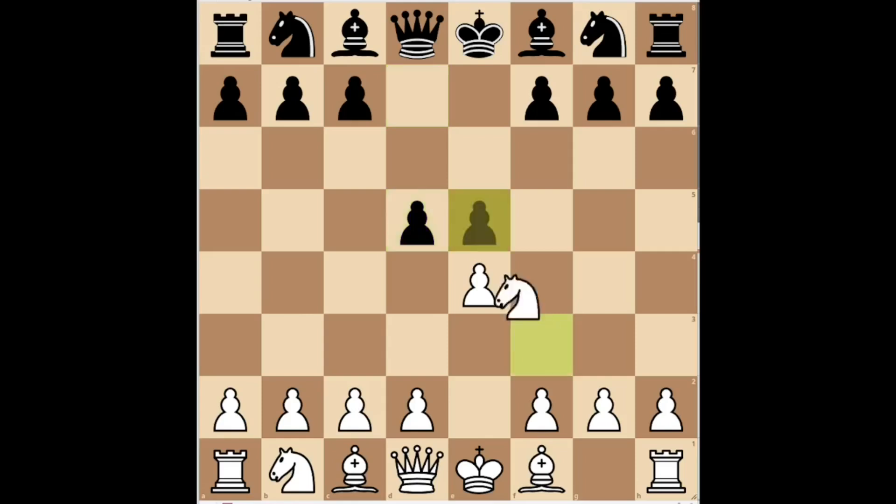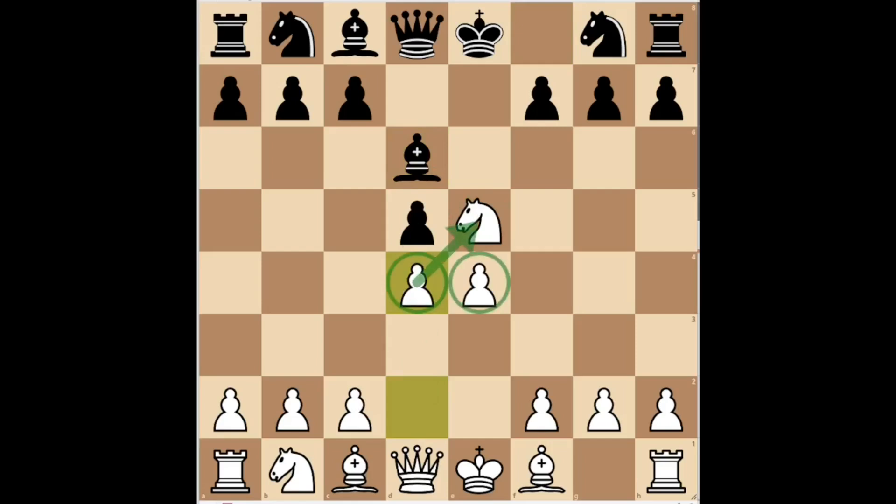White replied knight takes e5. Black played bishop d6, developing the king's bishop and attacking the opponent's knight. White played d4, occupying the center with his pawns and defending his knight. Black played d takes e4, regaining the pawn.